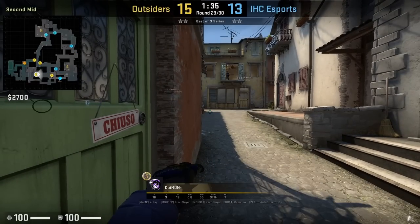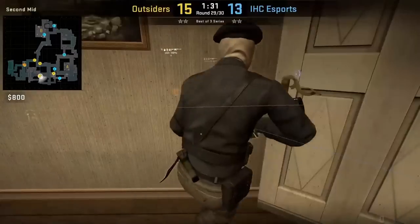Apartment flash from second mid: standing in front of the sign, put your crosshair like this, then press your run throw bind.